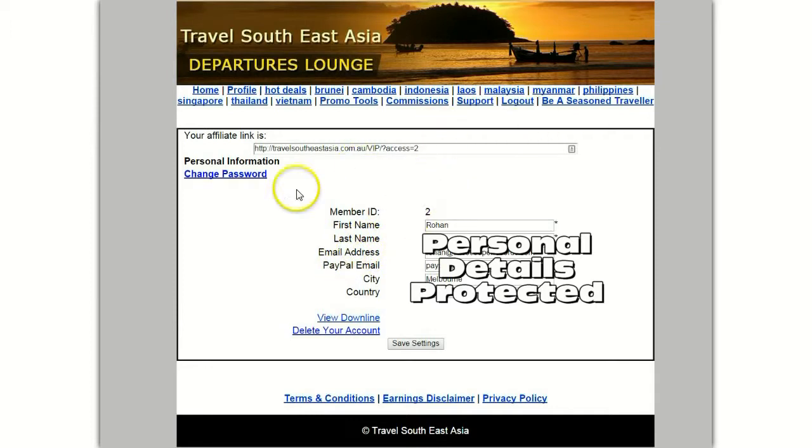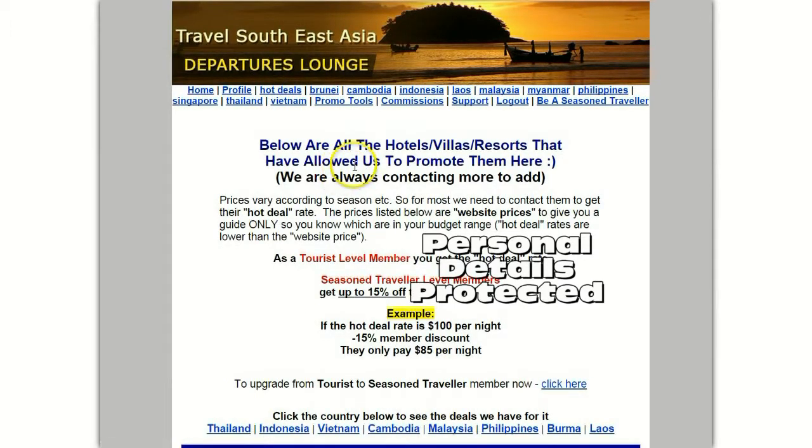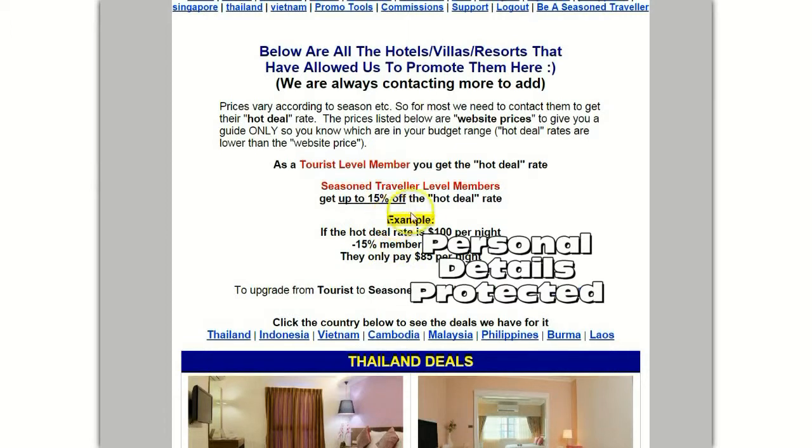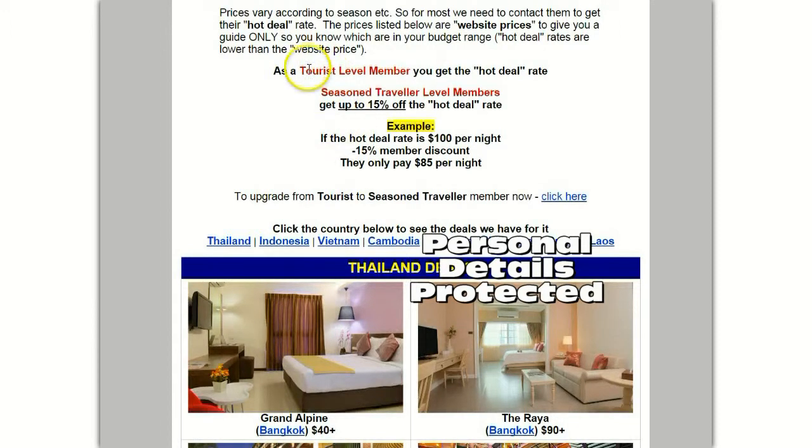Profile — if we click here we go to your profile. Here's your affiliate link again if you want it. You can change your password to log into the membership. Your membership ID number, your name, email, and PayPal email. If you are going to be using this to get commissions or free membership, you need to have your PayPal email address there because that's how we pay you — if you don't update this with your PayPal email, we cannot pay you. Your downline shows how many people you have referred to this program.